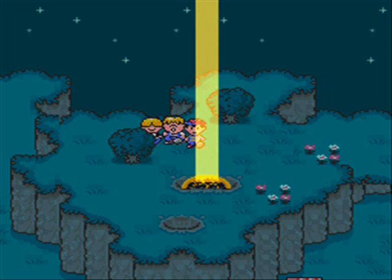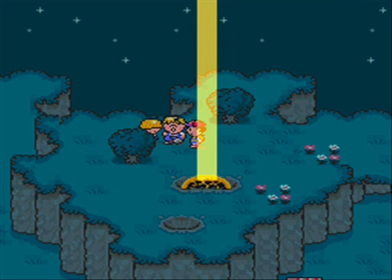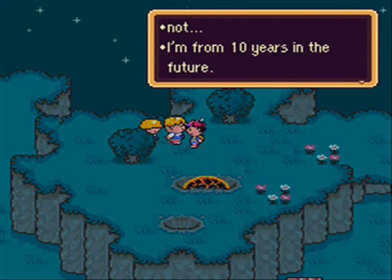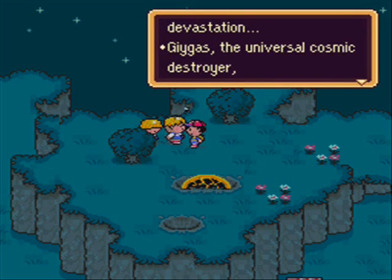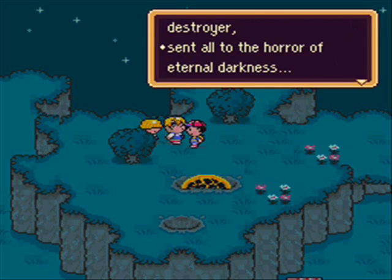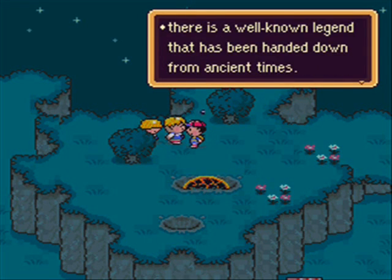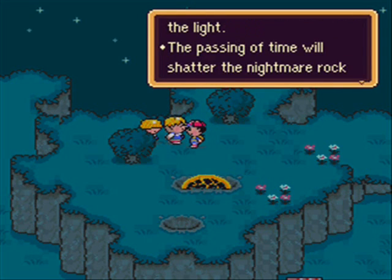What the heck is going on here? A godlike beam of light! And there's a little bug. 'A bee I am. Not.' I love that. This is a sort of plot advancement, talking about Giygas being a super evil being from space. Can't remember now.